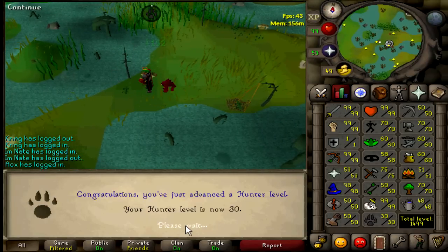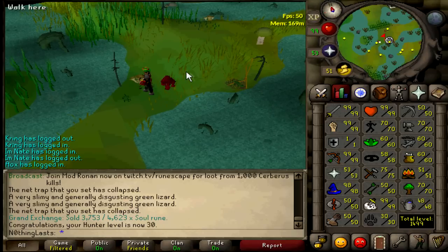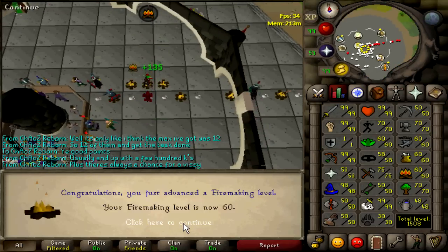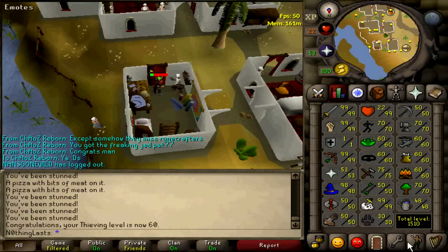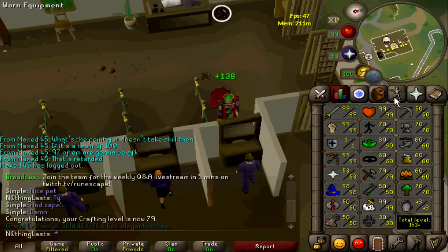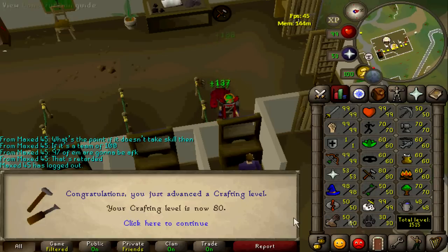Another skill done - I think I'm going to finish them all today. 30 hunter - glad that one's pretty low because I hate hunter. Skills left: thieving, crafting, farming, firemaking - that's pretty much it. 1500 total! Firemaking done. Another one done - that leaves me with just farming and crafting. Doing crafting now, coming up on 80 - my highest non-combat skill other than slayer. And there it is, 80 crafting.